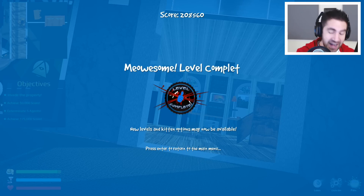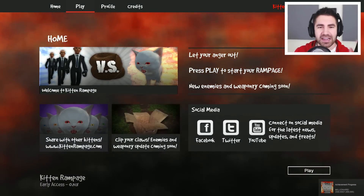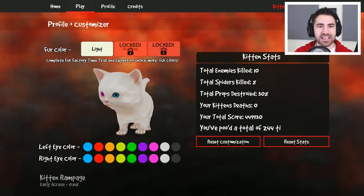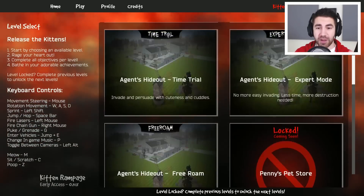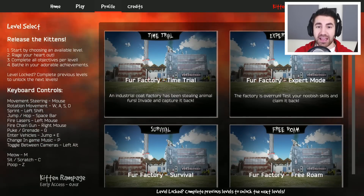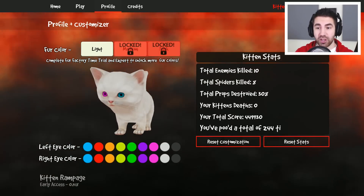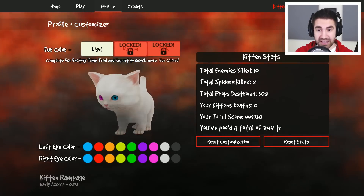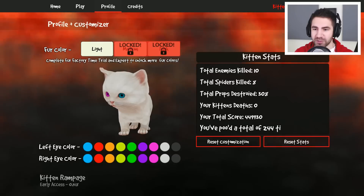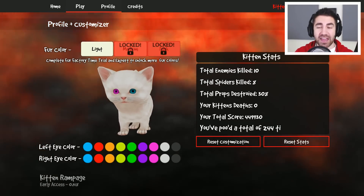Dude, that's actually pretty tough — finding the agents and getting that score. It's actually kind of tough. It's not easy being a destructive kitten. Did we get anything new? Medium is still locked. Did we get any new levels? No, I think the new levels are coming soon. That was pretty awesome though!